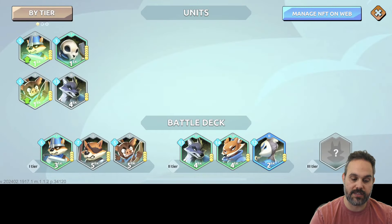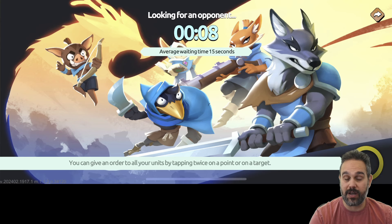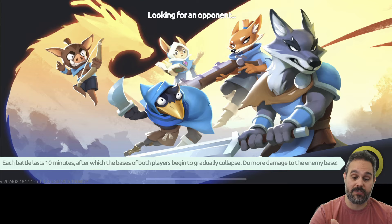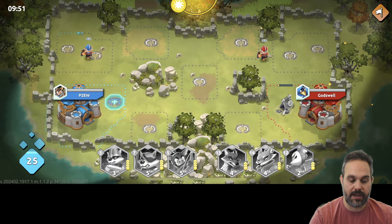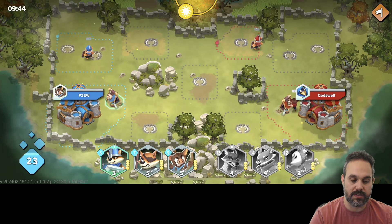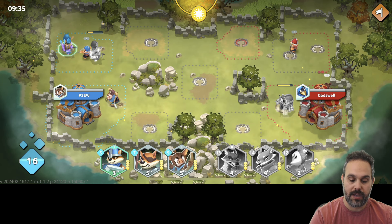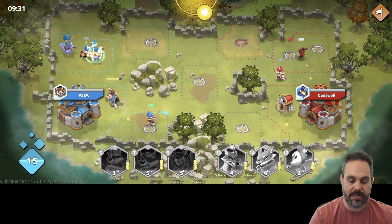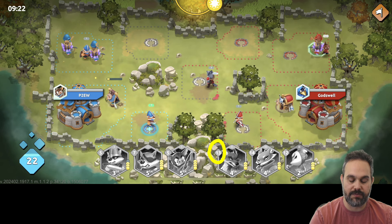The other part I want to show you is the cards. Here you can see all my cards and how I set up my battle deck. I don't have any tier three, so I select three cards from tier one and three from tier two that I've been using to play. If I click battle, it's going to find another opponent to play with me. At the same time, I try to do the missions to win the points. I need five mana to deploy this first character, 13 mana to get the first tier two unit, and so on.